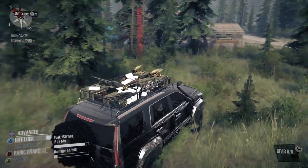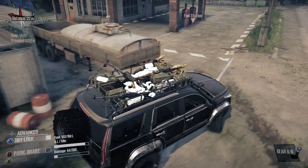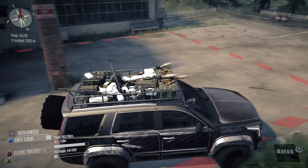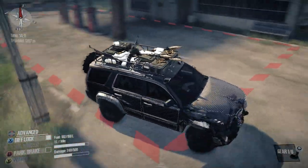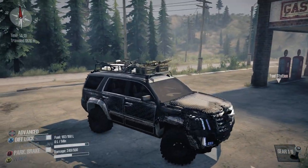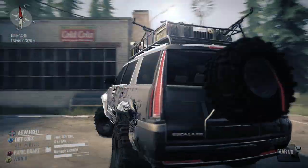Holy smokes, we made it! This is the fuel station. Wow. I can't believe I hit that light pole. So we're here, we made it. I guess this is going to conclude the Cadillac Escalade Off-Road video.